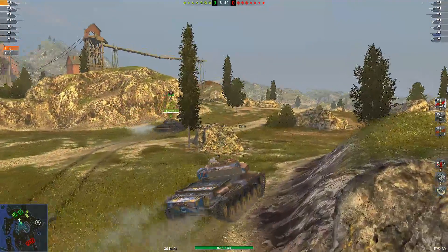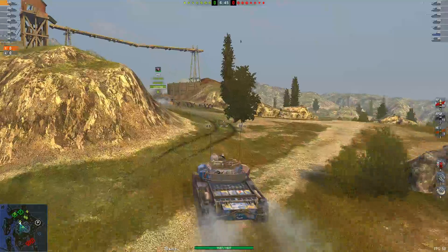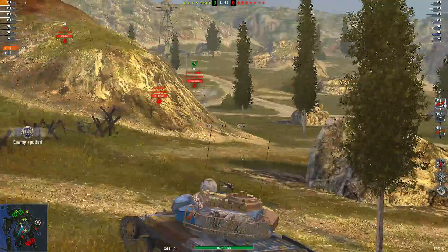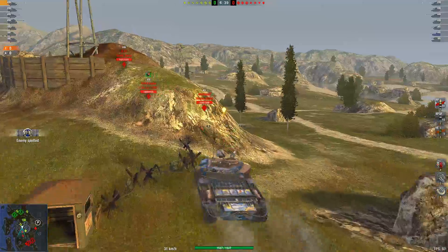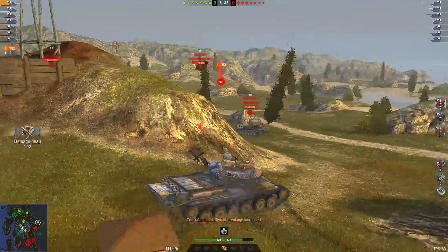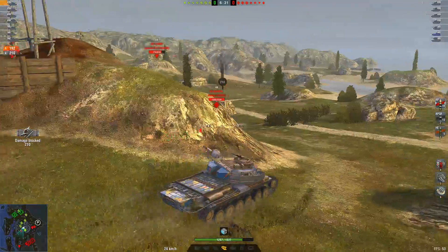we're gonna be comparing the just-released Centurion ARA C5-1 - lovely name there - and the T26E4 Super Pershing, both tier 8 premium medium tanks of similar likeness.